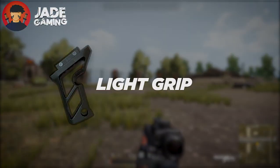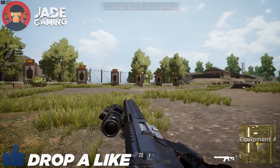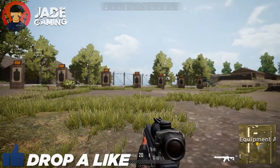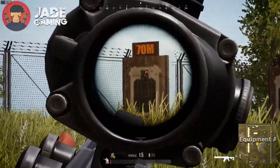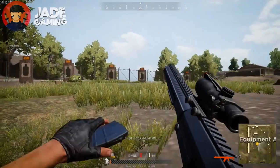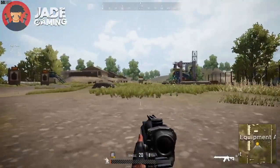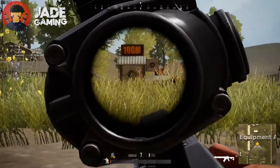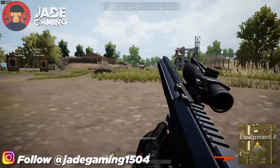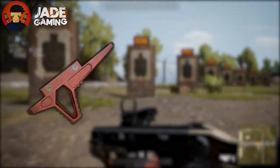Next up is the light grip. This grip does not affect the recoil of any gun. Instead, it increases weapon stability after shots have been fired by bringing the crosshair closer to its initial point. The weapons most affected by this grip are ARs used for single tapping enemies far away, like the M4 and MK47 Mutant. It can also be an alternative for DMRs if you can't find a thumb grip.